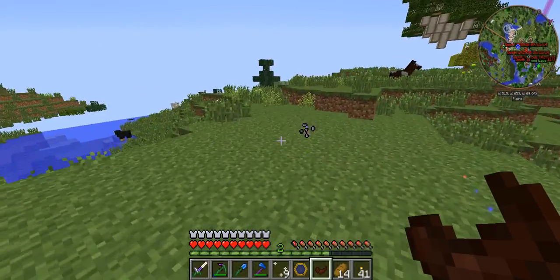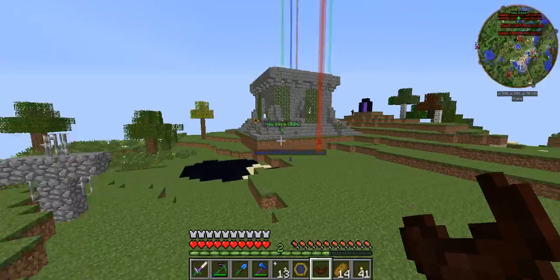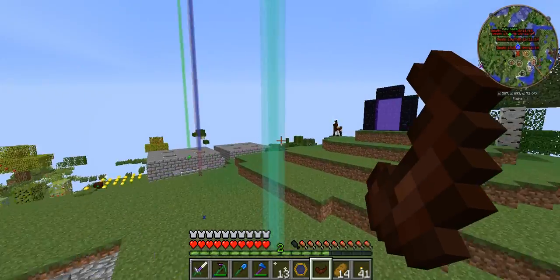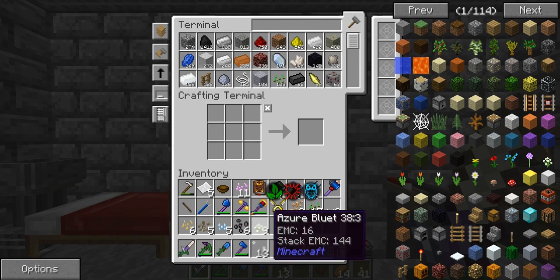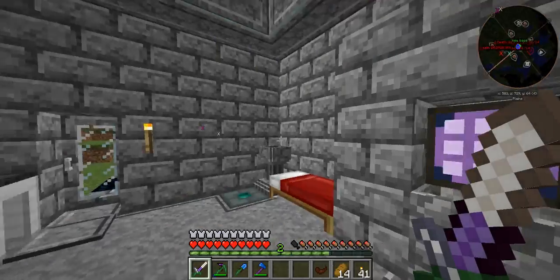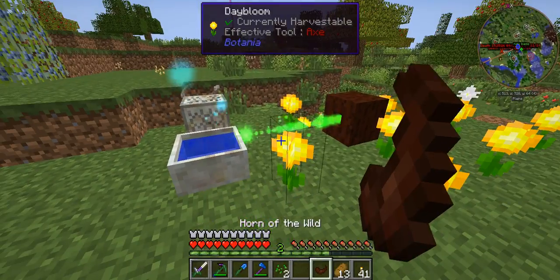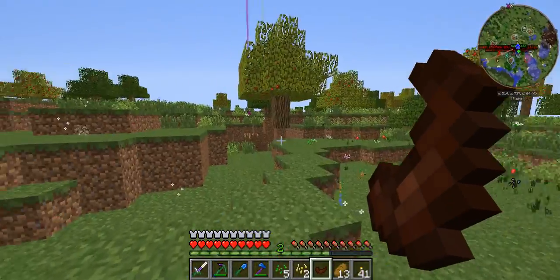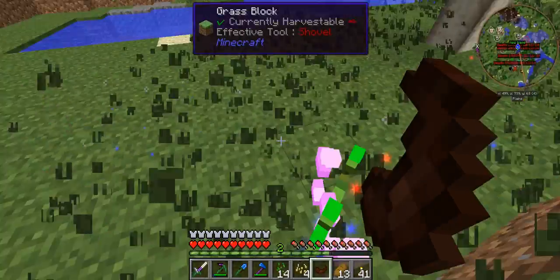Let's take this wheatgrass for example — it clears it out and that's from Pams Harvest Craft. Maybe it saves certain things it recognises? It doesn't do violets either. It makes a really weird humming noise when you do it. Because I like neatness in Minecraft, this is definitely an easy way to do it — in vanilla you just have to go around clearing it manually. It doesn't harvest useful things like day blooms or good tiny flowers; it almost only harvests non-essential flowers.